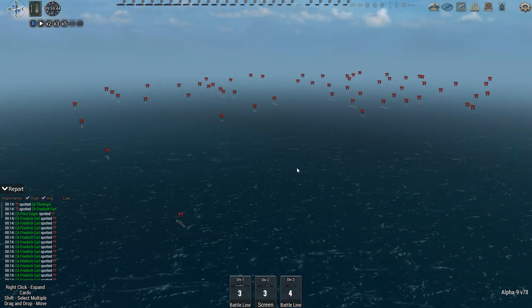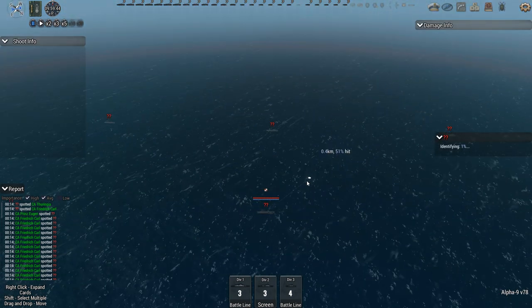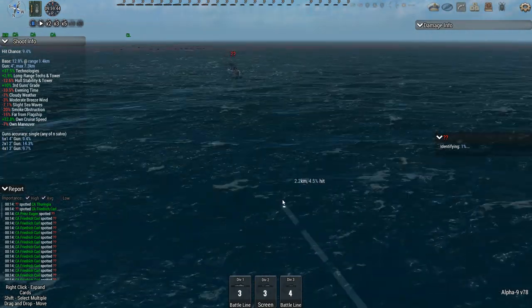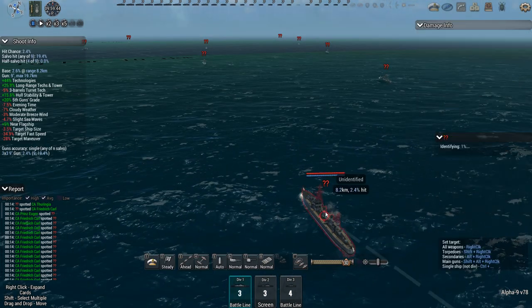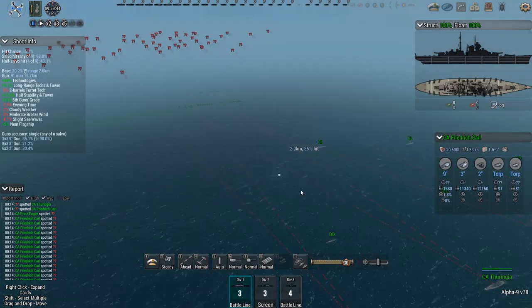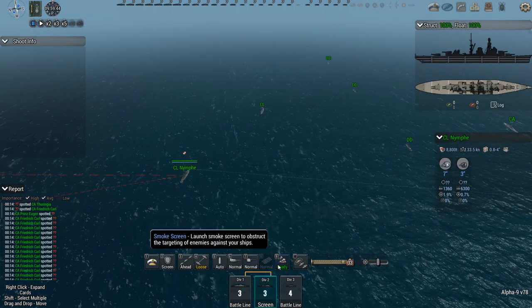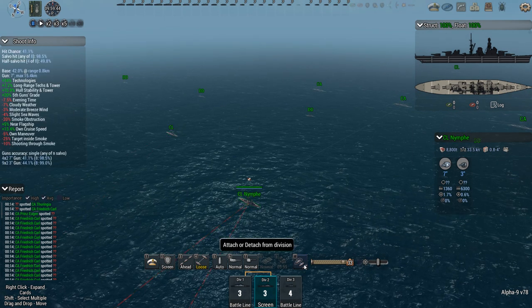We have a huge British fleet here, but there's also another portion on this side — that seems to be a portion of that massive amount of destroyers that they have. They're at an 8km range, which for their era — 1916 — means that they're not in range yet, but it probably won't take them that long. The light cruisers need to get out of the way first.